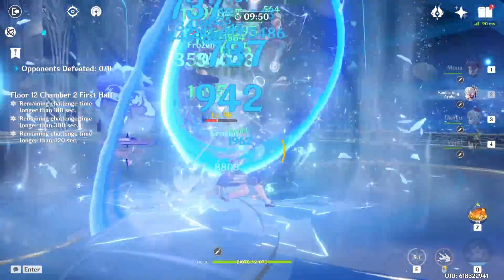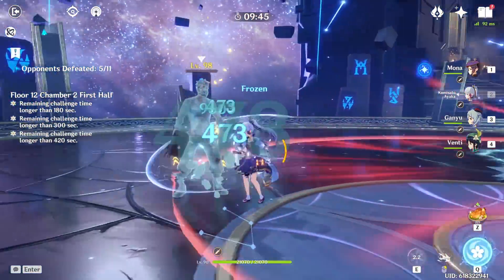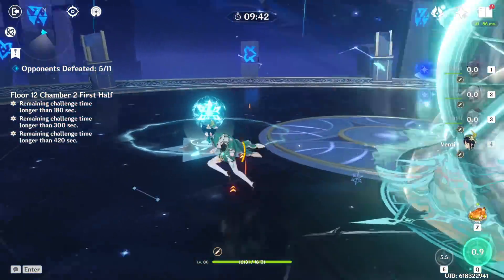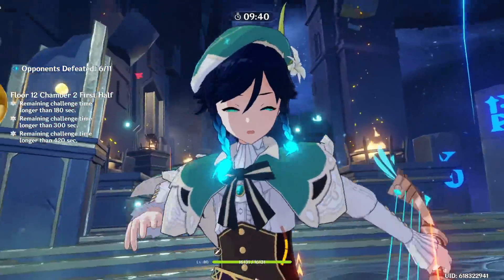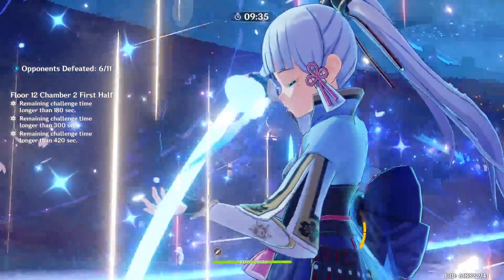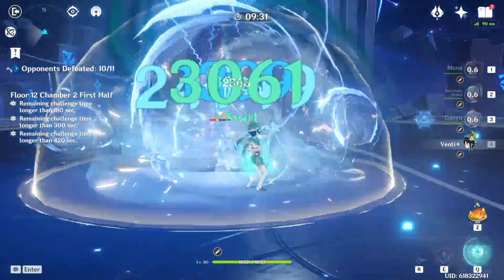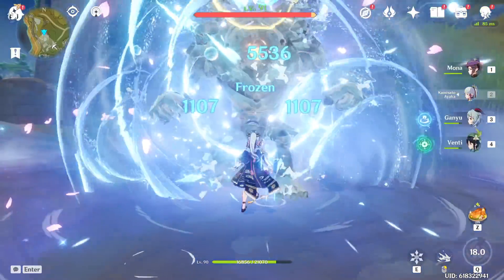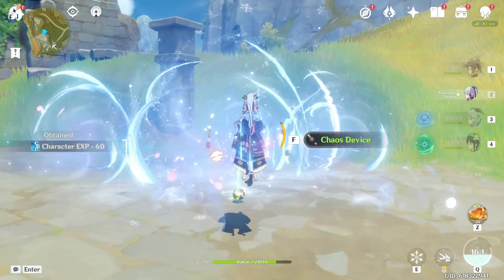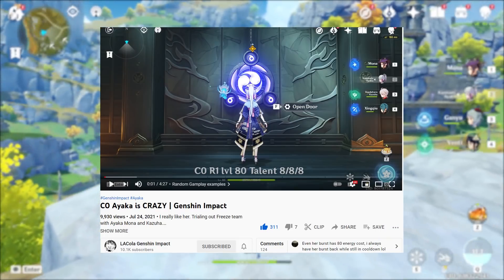I know you're thinking C6 Ayaka is OP and this isn't for you, but I assure you you don't need C6 to do crazy damage. The whole point of this team is you're gonna be freezing enemies, getting that damage buff from Mona's burst, and grouping them together with an Anemo support so you can deal a bunch of damage with Ayaka's burst and charge attack. La Coola has made a video showcasing C0 Ayaka with freeze teams and it works really well.